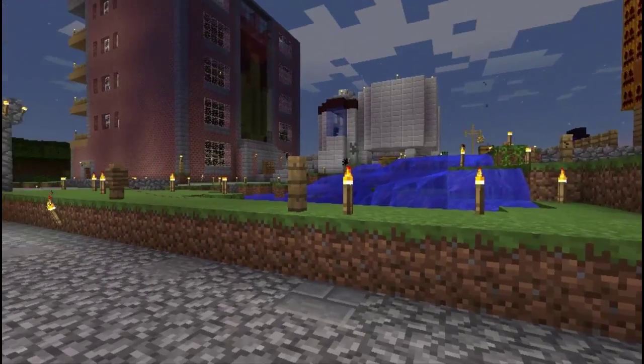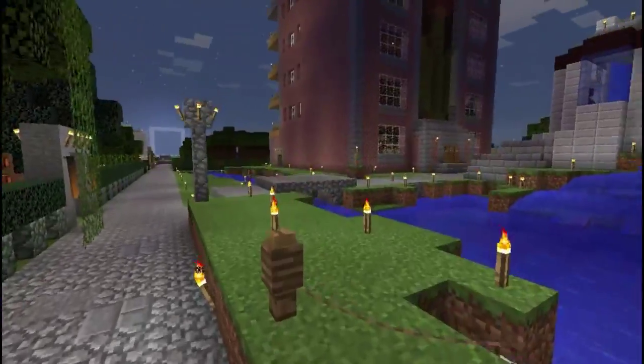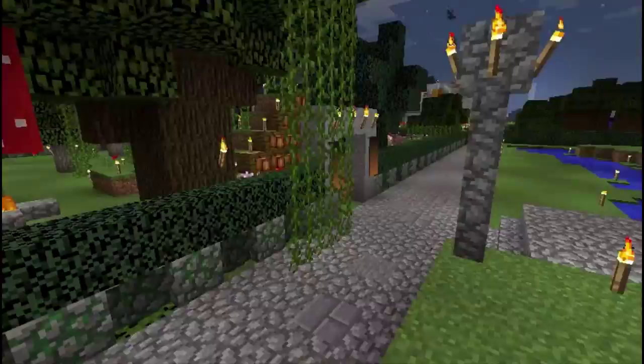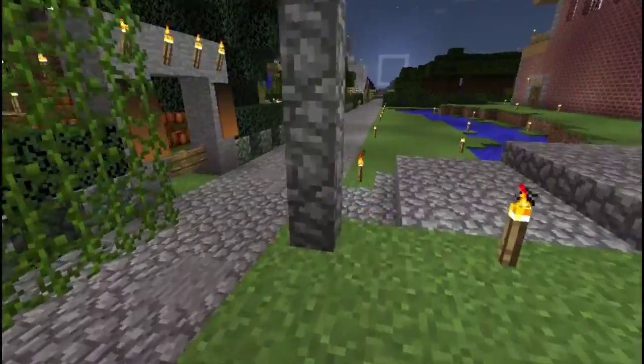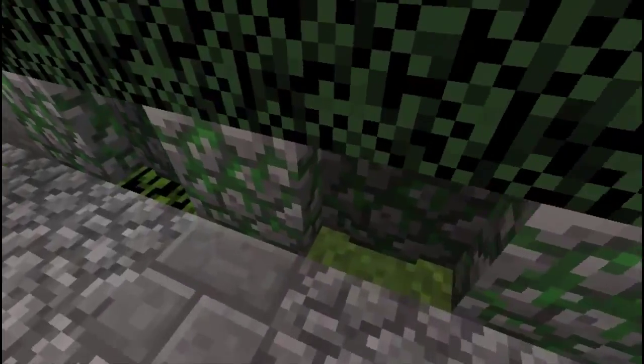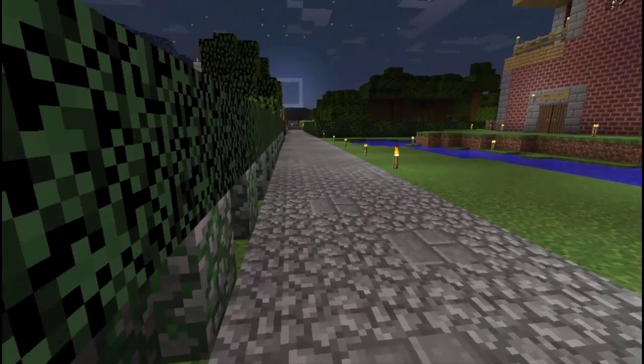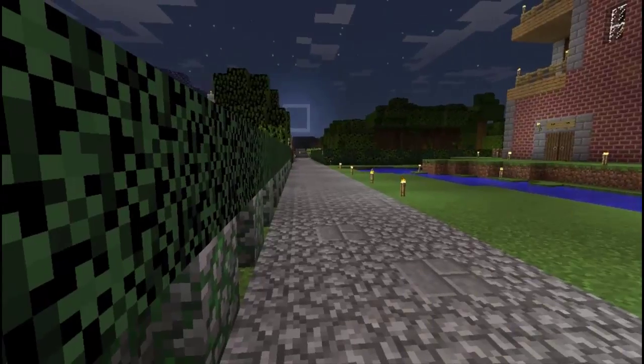A lot of work has been done around Hell Kitty's house which I'm really impressed with. First of all I love the fence - that looks really good, nicely decorative. It's using the same illumination trick that I have on the stuff over there, so it's starting to look really good.